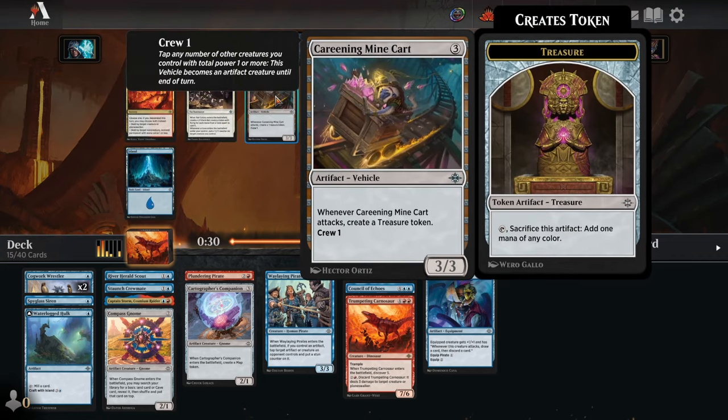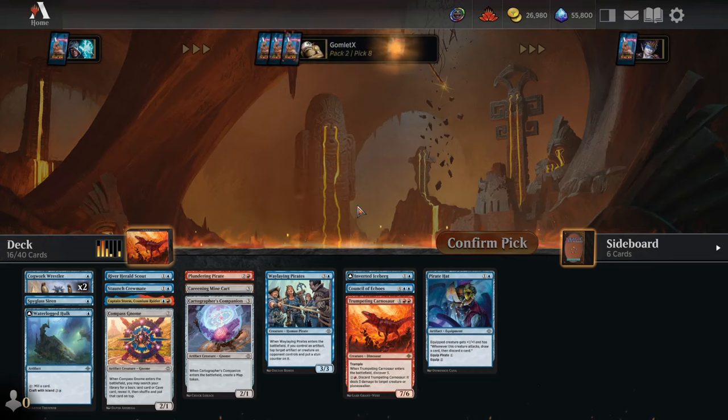Pick number 7 — Careening Minecart also looks pretty sweet in this deck, spitting out treasure tokens turn after turn so we have ways to ramp into the Carnosaur, as well as consistent artifact tokens hitting the board to function alongside Captain Storm and our crafting cards. The Minecart seems pretty great, and it's a great use for our Cogwork Wrestlers that end up just sitting on the board later.